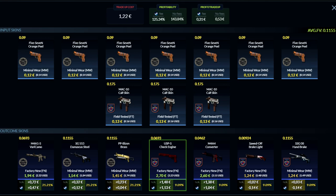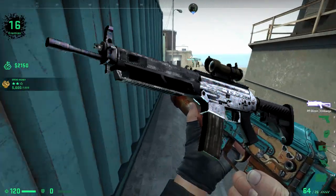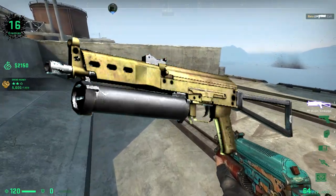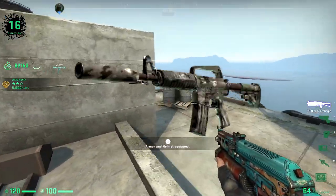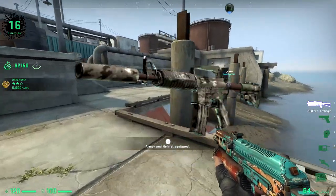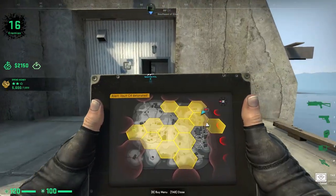The main goal of this trade-up is to keep the average float under 0.1155, which gets you the USP-S Check Engine and the M4A1-S Very Camo in factory new — that's where the money is. For the outcomes, you can get three Dust 2 skins each with a 21.21% chance. The SG Damascus Steel and the PP-Bizon Brass come in minimal wear and give a few cents of profit. The M4A1-S Very Camo gives you 47 cents of profit and comes in factory new due to its more forgiving float range.